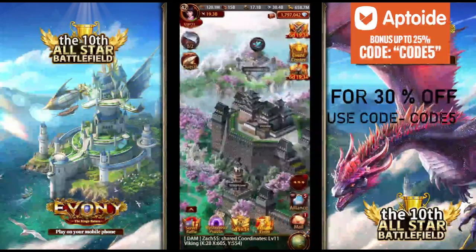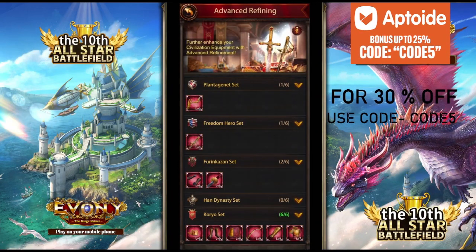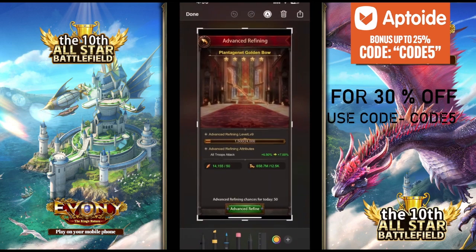So how you can advanced refine: whenever you get all gold specs on your equipment, you can go to advanced refining. I had like 200k refines so I've been refining a lot, feeding all of them to the bow. As you can see it's 6.5 percent right now and I'm at level 9.